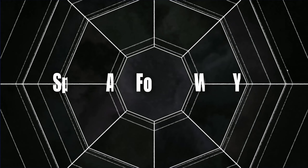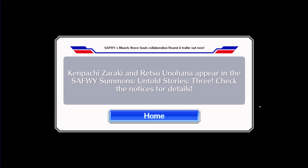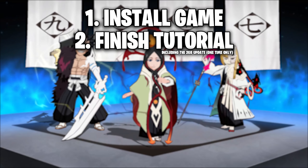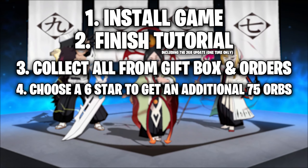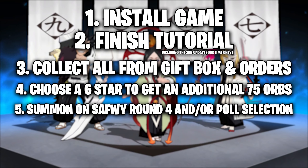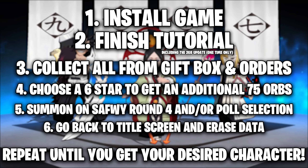You can do it on Steam, mobile, even console when it eventually comes out. The reroll method does still take around 10 or so minutes to get into your multis, but it's still significantly faster, and this is without a doubt the best way to reroll. Quick recap: you install the game, finish the tutorial including the 2GB update, then go to your gift box and orders and collect all the orbs. Then go to the choose-a-six-star summon, get your character, go back to your gift box, get the 75 orbs, and you have five multis to spend. Do your free seasonal multi, your free Pulse Selection multi, and your free Spirits Are For Everyone multi. Then do another step on Pulse Selection and another step on Spirits Are For Everyone, and keep doing it until you get the character you want.